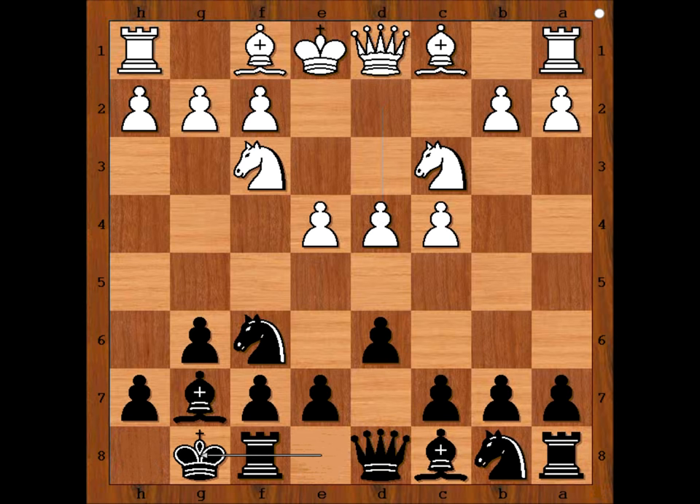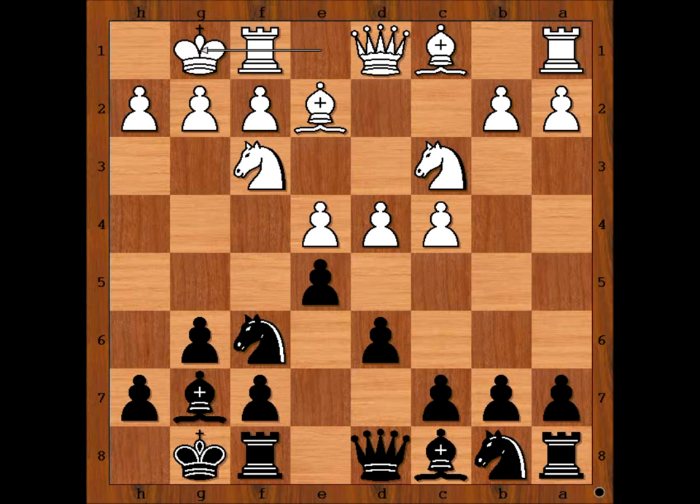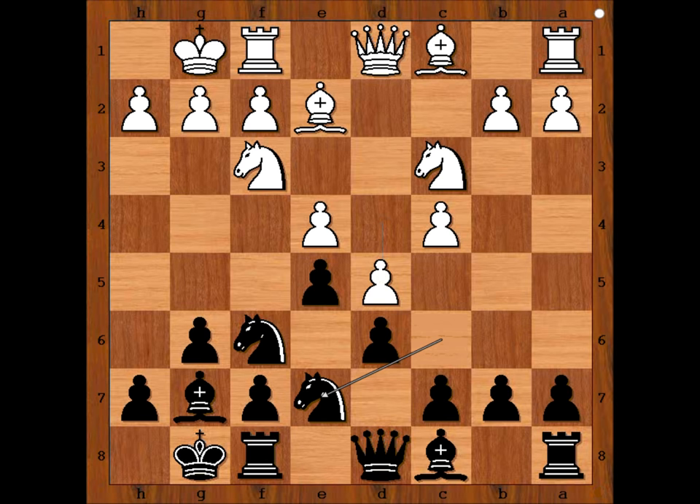Tal castled kingside. Bishop to e2, e5. Larsen castled kingside too. Knight to c6, d5, knight to e7, knight to e1, b4, and knight to d2.